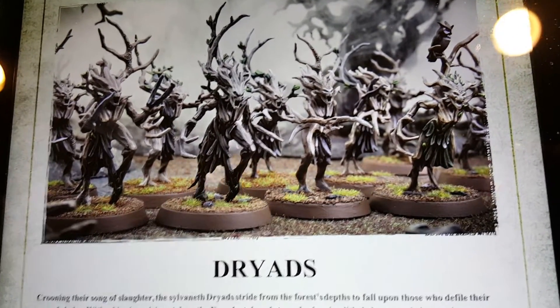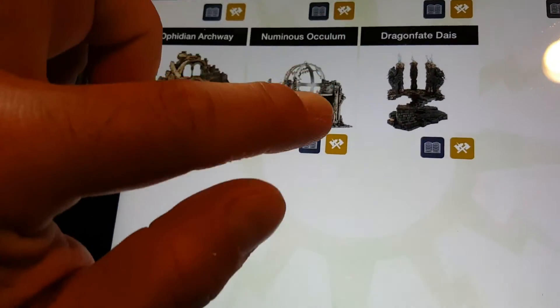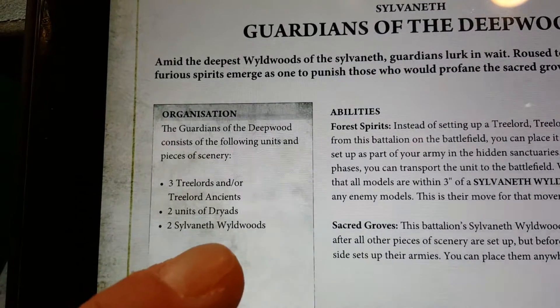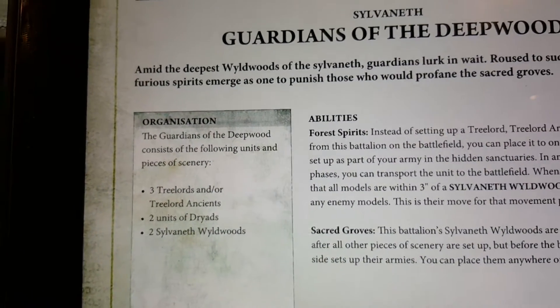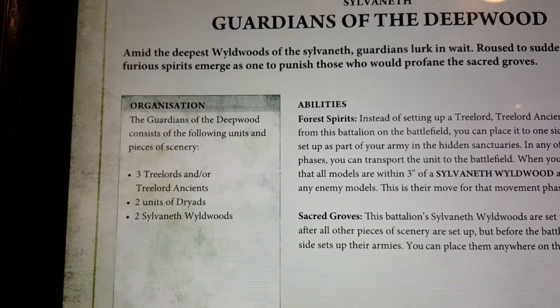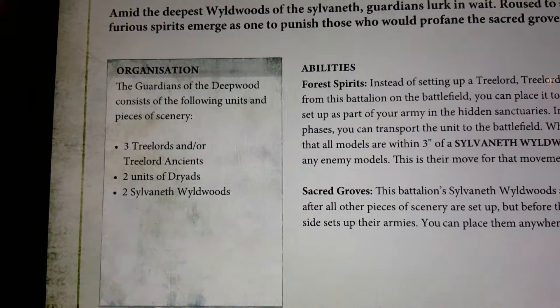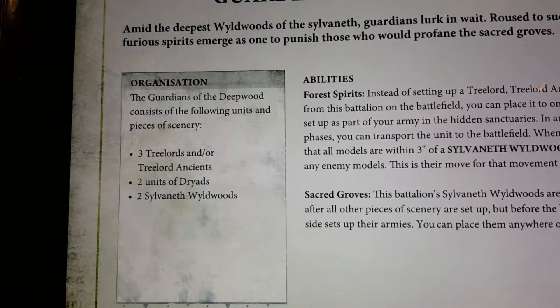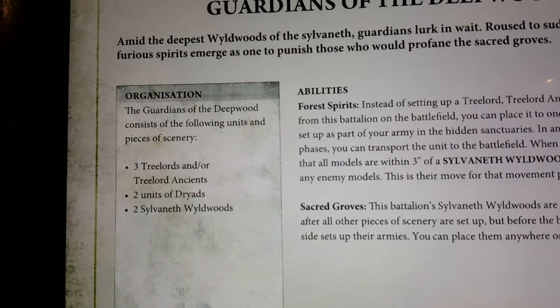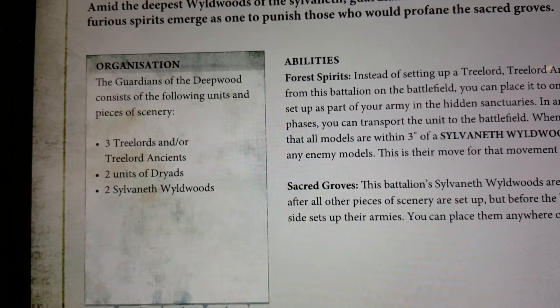You're entitled to two Sylvaneth Woodlands and each has at least two bases. Don't take more than two — it's a really powerful ability and we don't want to go overboard. Even in a competitive sense I wouldn't use more than two, but you can take at least two. So that's four of those bases total — take your own trees, cut out some bases of the same pattern and you're good to go.